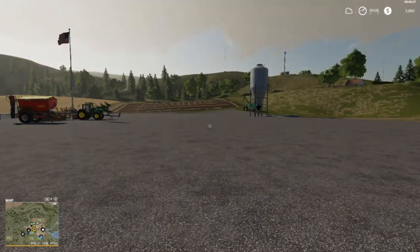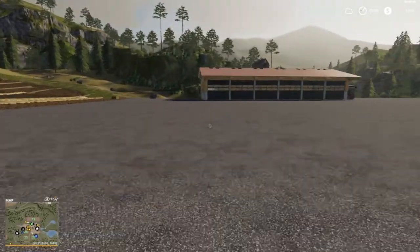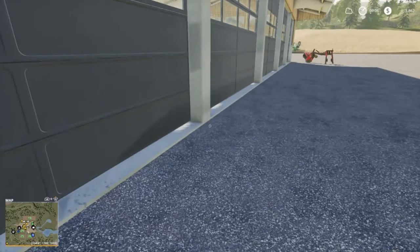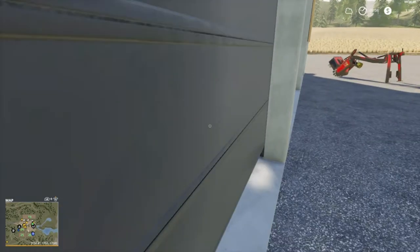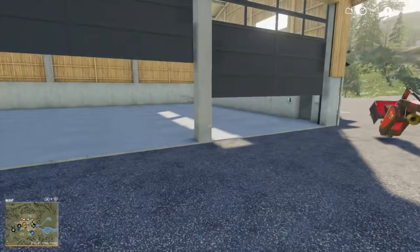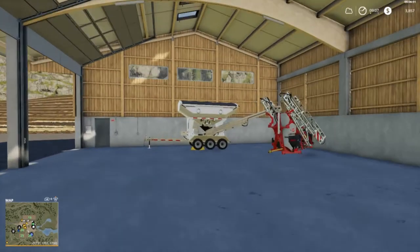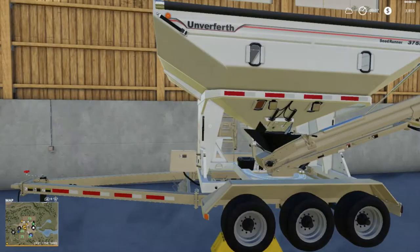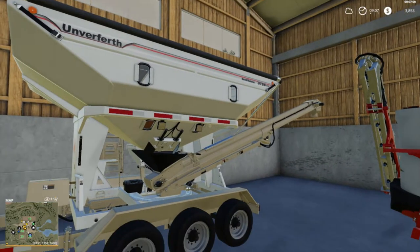We got the grain in the trailer. Over here we got our seed trailer — seed, fertilizer, grain — quite a bit of stuff in there. This side's empty but the other side has all that.